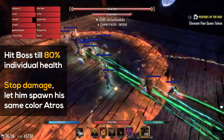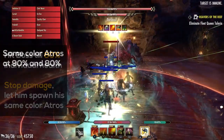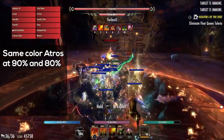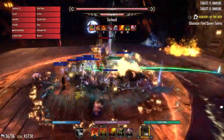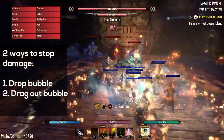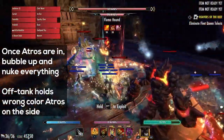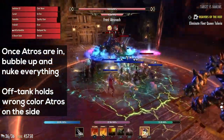At the start, you want to keep hitting the boss until his individual health hits 80%. The boss will spawn his own color atros at 90 and 80%, so we stop damage to wait for the atros to come in. We also do this to avoid pushing him to 65%, where he'll do the teleport mechanic. There are two ways you can stop damage: either the person with the bubble drops it, or they drag the bubble out so it doesn't touch the boss. Once the atros are in, the bubble is back in group and we nuke everything. The off tank will hold the round color atros off to the side.